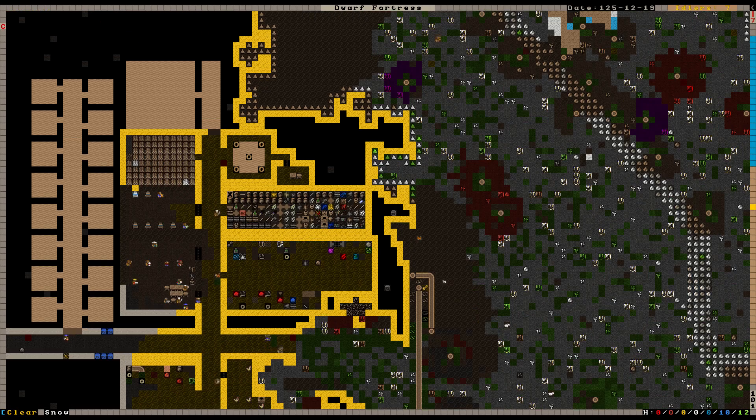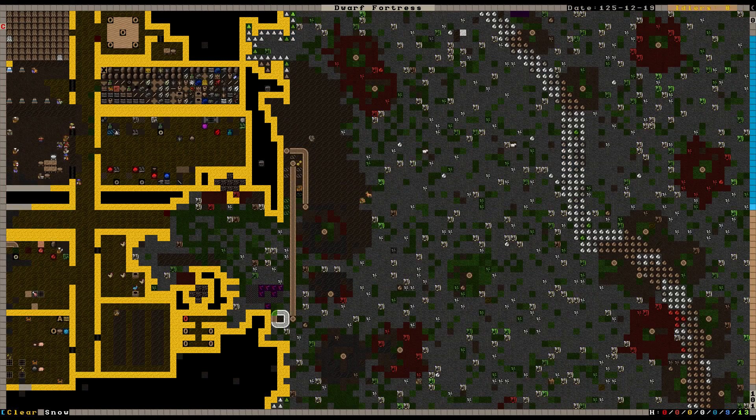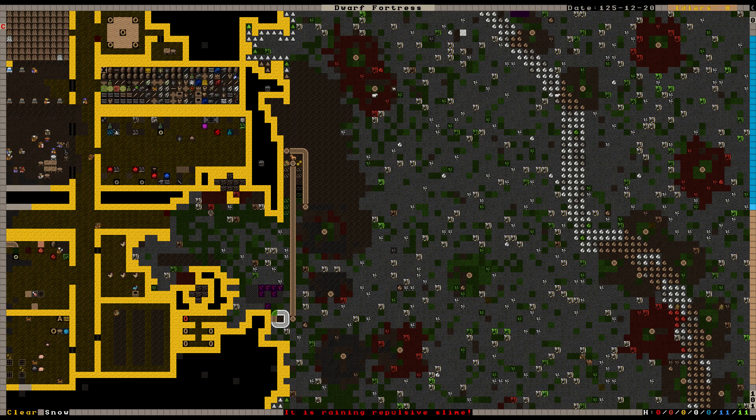Let's get everyone back inside if we can. Camels and sheep are just going bonkers — damn it, get back inside, you stupid animals! They're just losing their minds over the slime.